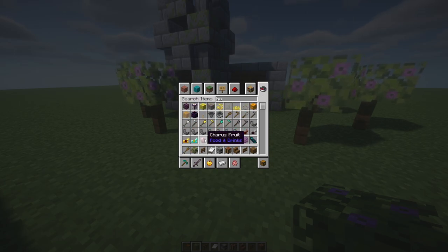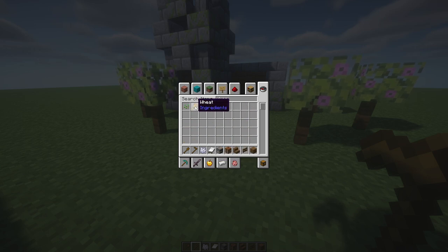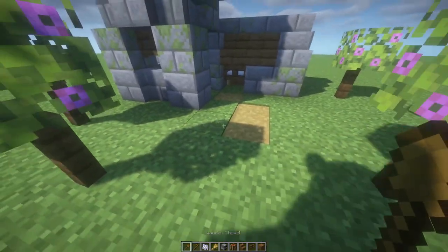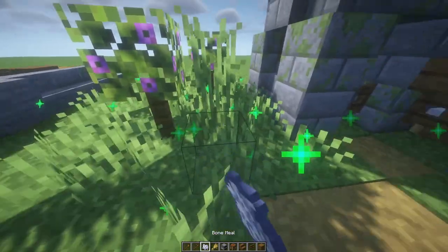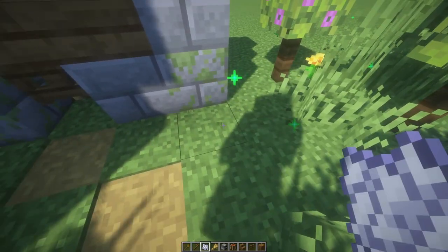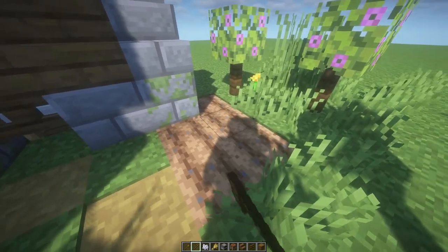You can also use a shovel to make a path and a hoe, bone meal, and some wheat for more decoration. I'm gonna use a shovel like that, then bone meal to add some grass, and then maybe over here I'm gonna make a wheat farm.